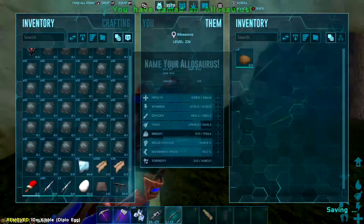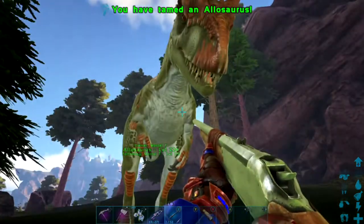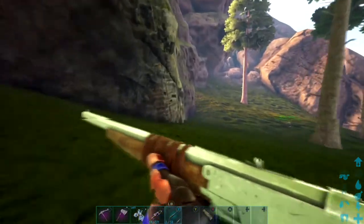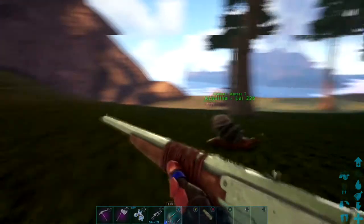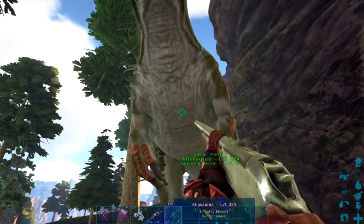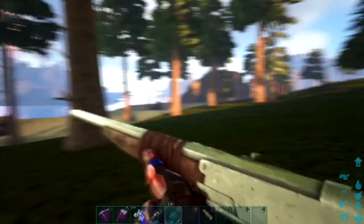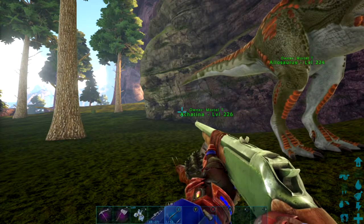I've got some diplo kibble right here — I've got ten of them. Didn't need that many to tame it. Boom, and we have tamed an Allosaurus, right next to an Achatina.